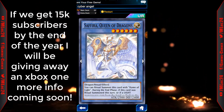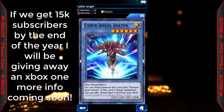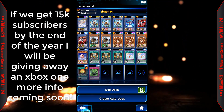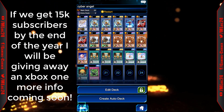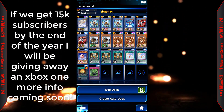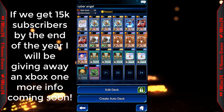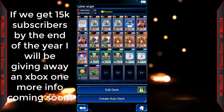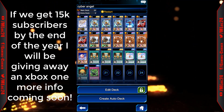I'm running one Saffira Queen of Dragons, three Dakinis, one Idaten, two Bentons, two Sonic Birds, three Senjus, one Petite Cyber Angel, three Absolute Rituals, two Sprite Blessings, and one Machine Angel Ritual. Sprite's Blessing is basically another copy of Absolute Ritual, and Machine Angel Ritual is restricted to one.